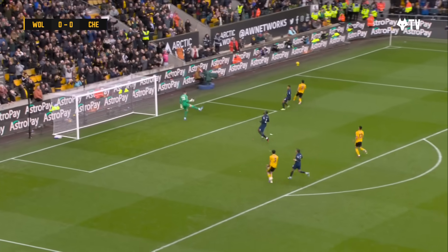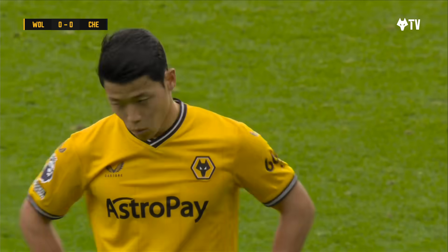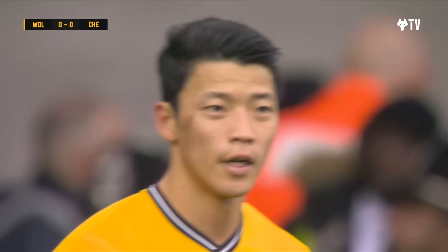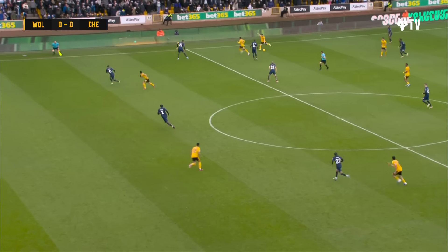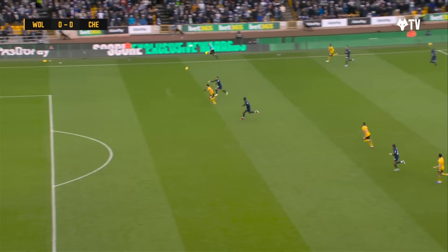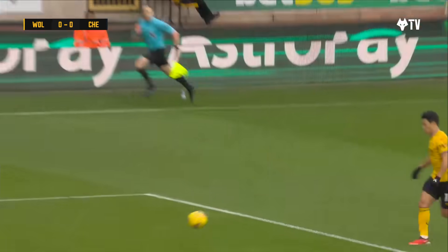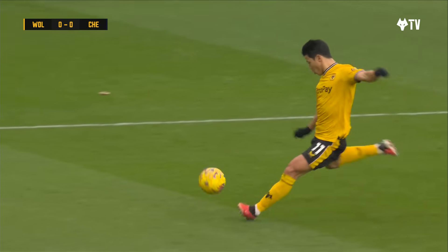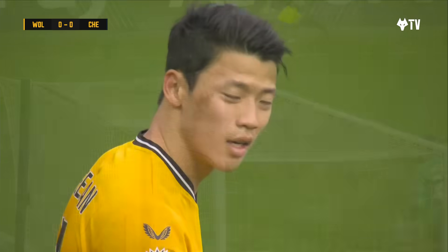He's in behind for Wolves and smashes it over the top. Great ball from Sarabia — hard and low, just needed to be kept on the floor. There's his pace, what we spoke about. It's a lovely ball floated over by Sarabia — it's skipping and just maybe held up a touch more than Hee-Chan Hwang was anticipating. He had a bit of check on it.